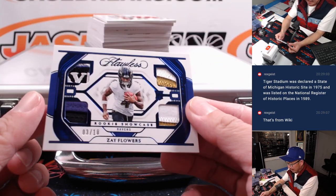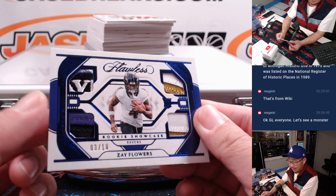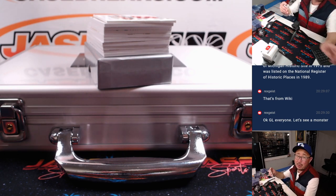So it's just those three ballparks: Tiger Stadium, Wrigley, and Fenway. We've got Zay Flowers, 3 out of 10 — nice relics in there. Raven's badge right there as well. Good start. That's going to be for Aaron B. in Baltimore.